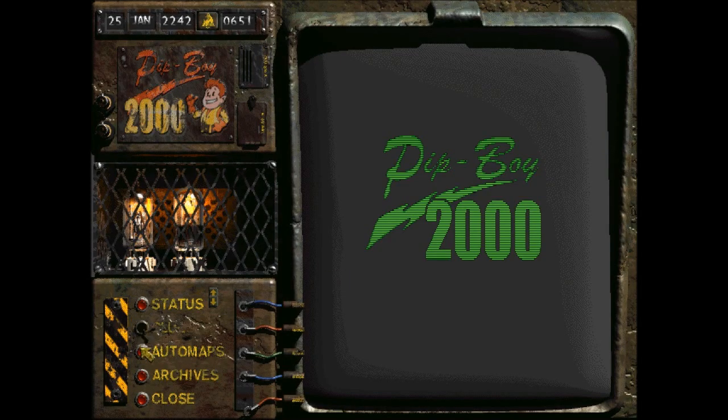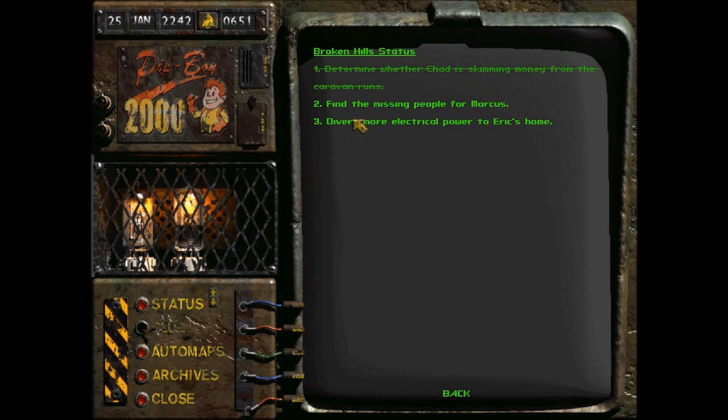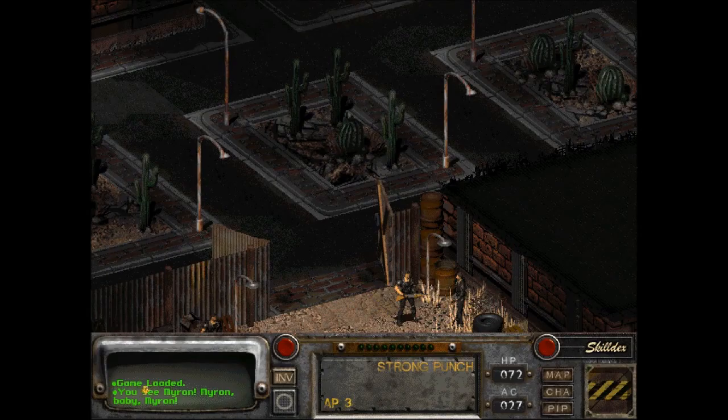P for Pip-Boy. Okay, so we've finished this — determining where the chat is skimming money from the caravan runs. We want to divert more power to Eric's home, which is way back in the beginning zone where we came in. And find the missing people, which I think would be down that manhole, wherever that is.